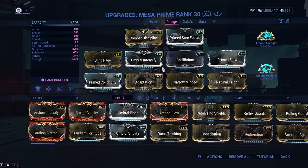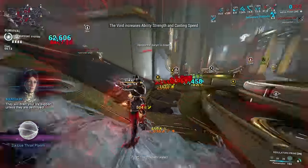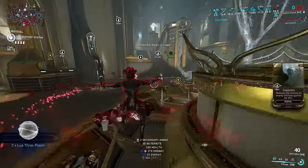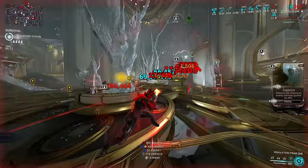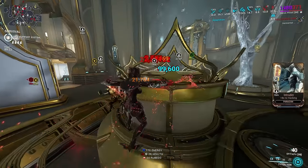Pillage gives Mesa the one thing she does not have: armor strip, alongside its amazing survivability. And I will say, no — emerald shard Mesa for regulator armor stripping is not good. Mesa has an absolutely abysmal status chance and kills enemies already far before she even gets close to just 10 procs, so what makes you think you'll be hitting 14? It just doesn't happen.